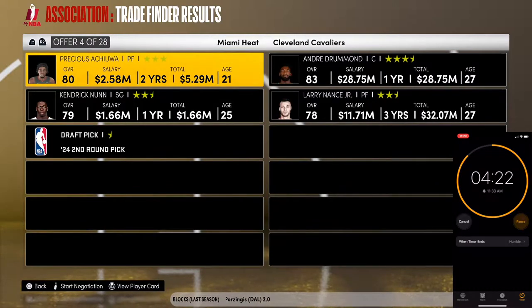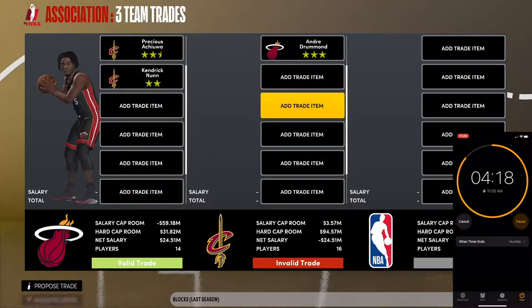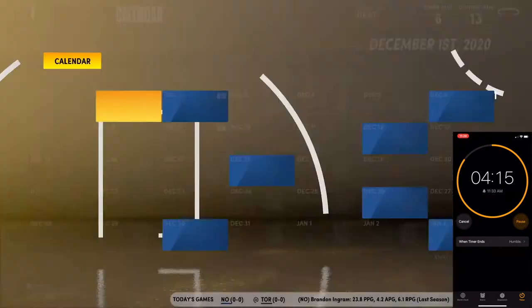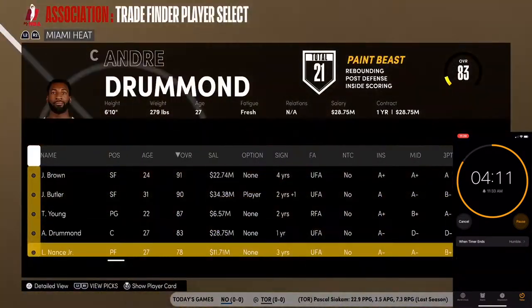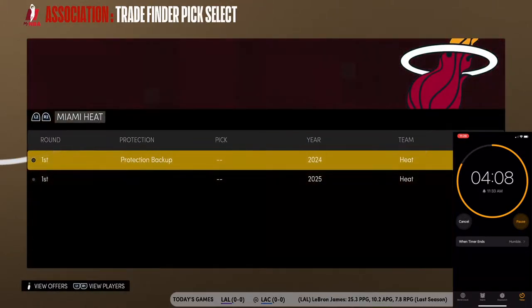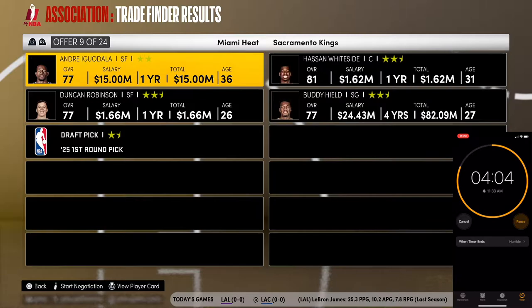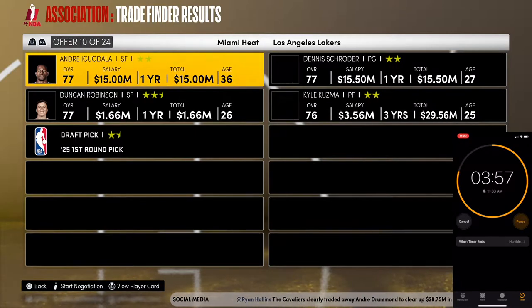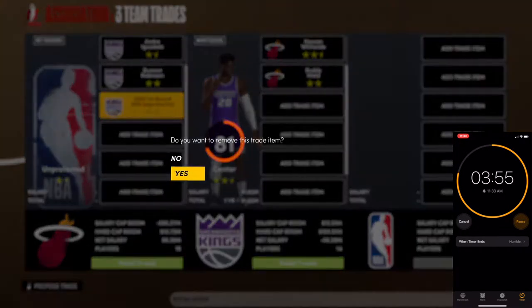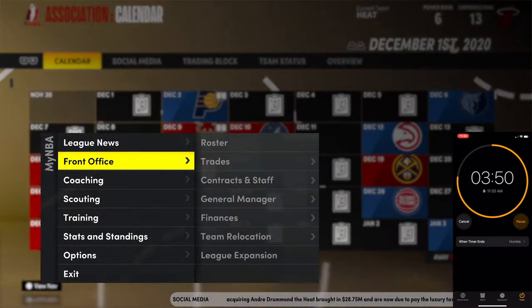Drummond looks like the best offer right now — we're going to take the Drummond deal. No time to mess around. Let's try Iguodala, Burns, and a first — what can we get? Hassan Whiteside, who's an 85 overall. We're going Whiteside. I didn't mean to sell — let me undo that. Changed them both to power forwards.